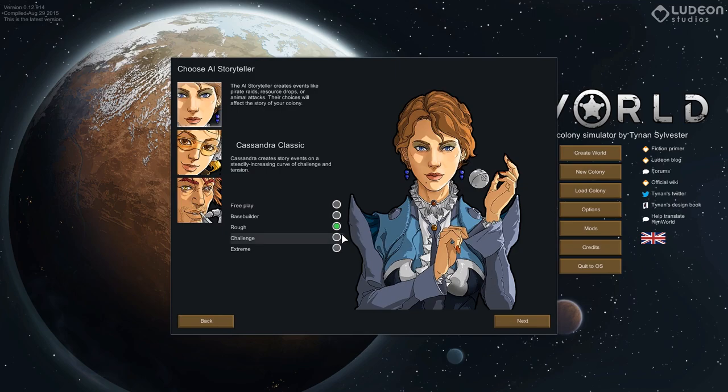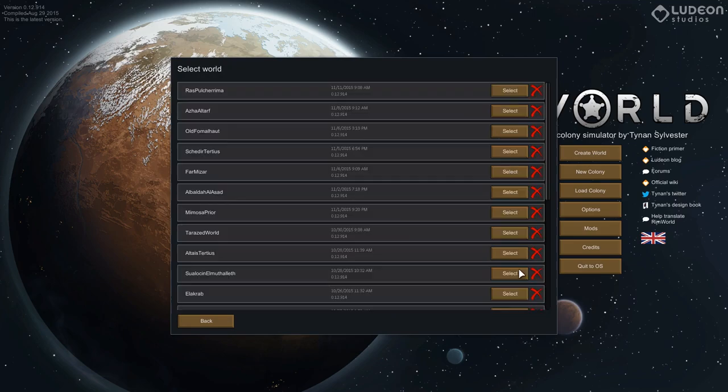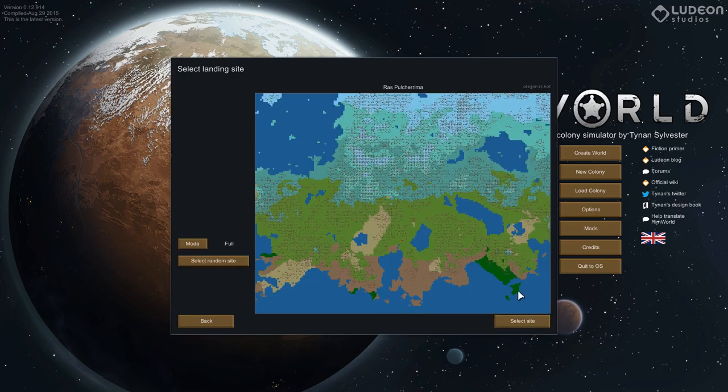We're going to head in as Cassandra Rough. People on Twitch are like 'oh you've got to play Randy Random,' but I really think Cassandra is the best for me at this point in the game.